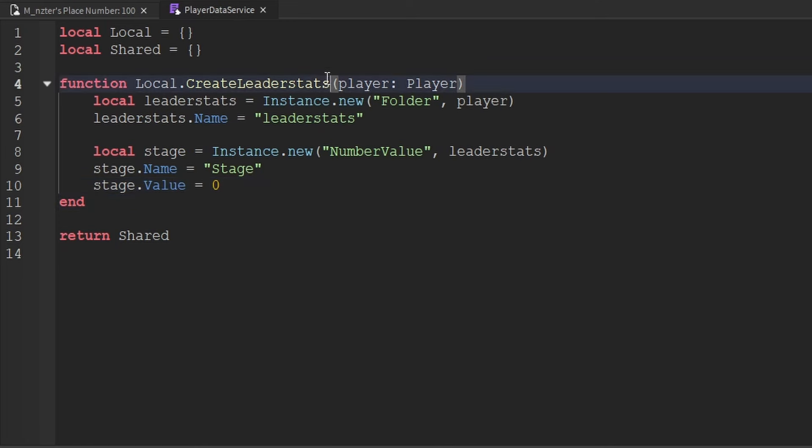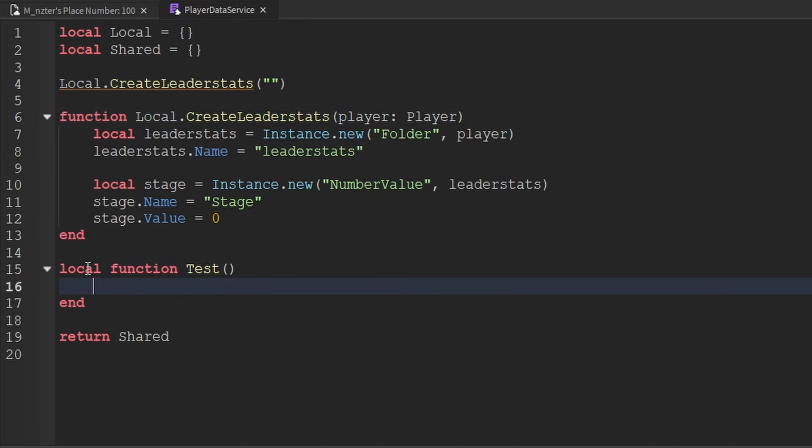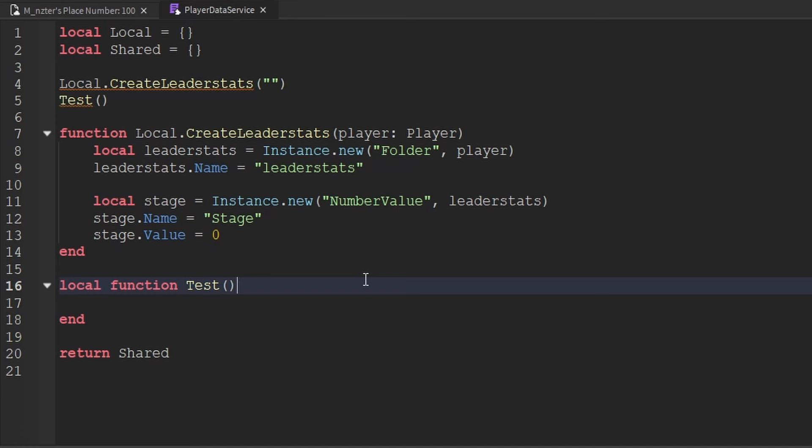The reason we add functions to the Local table rather than creating ordinary local functions is that functions stored in a table can be called from anywhere inside the script, even before they're defined. An ordinary local function can only be called after it's been created, which forces less intuitive script organization. So adding functions to tables gives us much more flexibility.